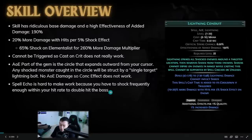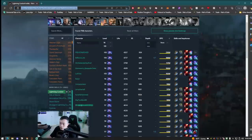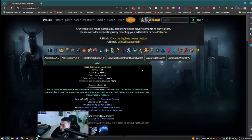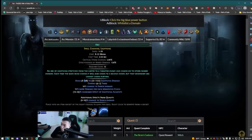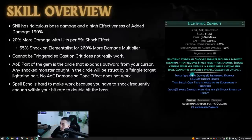In order to understand why Lightning Conduit does so much damage, we have to look at the skill itself. The skill has a ridiculous base damage and a high effectiveness of added damage. The base damage is 516 to 1548. The best way to see how good this is is to compare it to another skill — I think a very similar skill is Arc. Arc is at 198 to 1122.